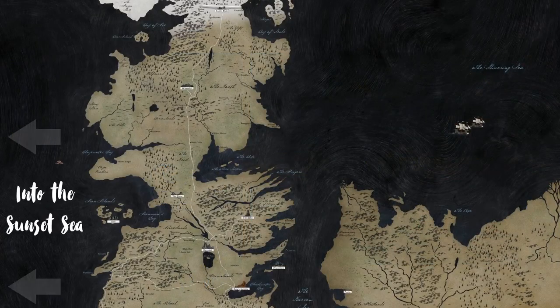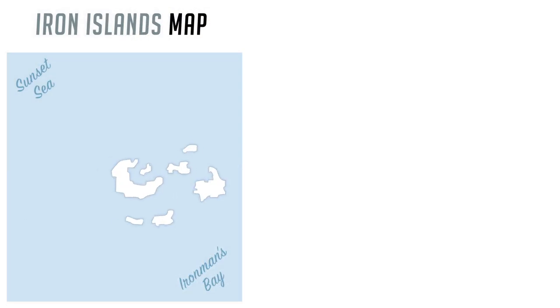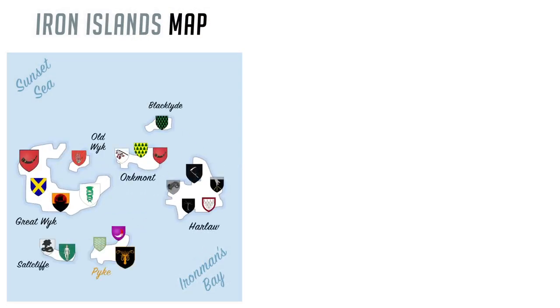Sailing further west from this point in the Sunset Sea is a death wish. Many who sail out there never return, and the ones that do claim there's nothing but sea. In the current story, however, Lord Gilbert Farwind of the Lonely Light says there is land out there and that he can lead the ironborn to where every man and woman can rule as kings and queens. It's too bad no one takes him seriously and he will never travel that far in the story.